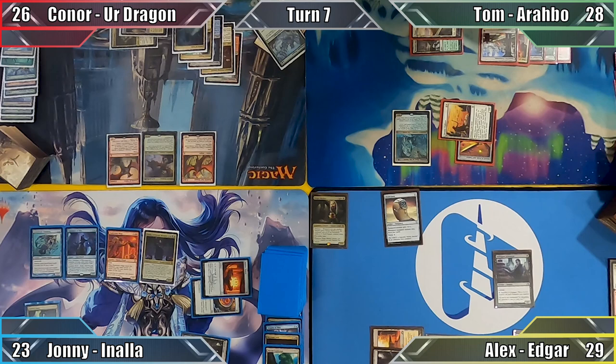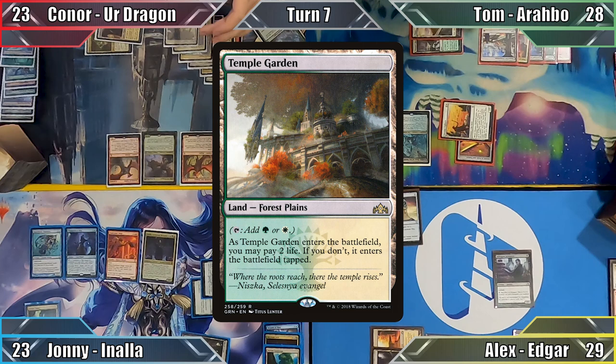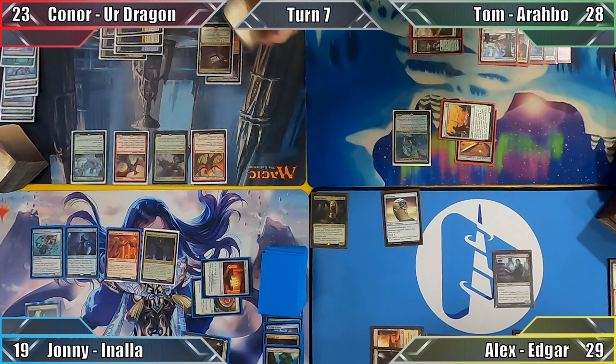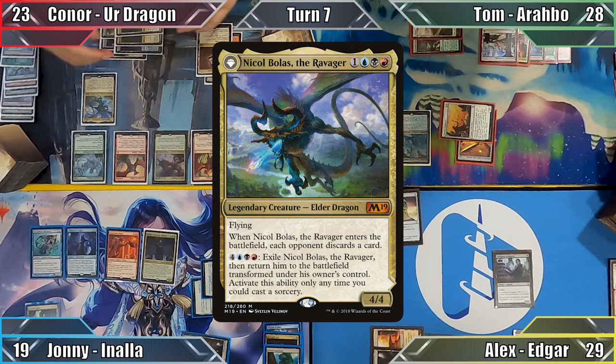Connor pays 1 life to sacrifice his Fetchland, followed by a further 2 life to have the Temple Garden he fetched enter untapped. He then pays a whopping 1 mana to cast Earthquake Dragon, dealing 4 damage to Johnny with Wrathful Red Dragon. Still not finished, Connor casts Nicol Bolas the Ravager, once again triggering his Red Dragon's ability. This time he deals 5 damage to Arabo, destroying the Lion King, and Connor forgets about Bolas' ETB.